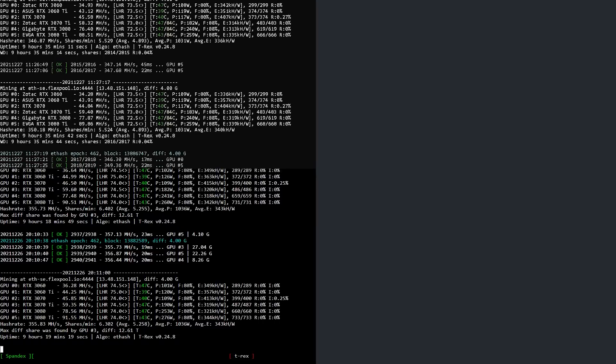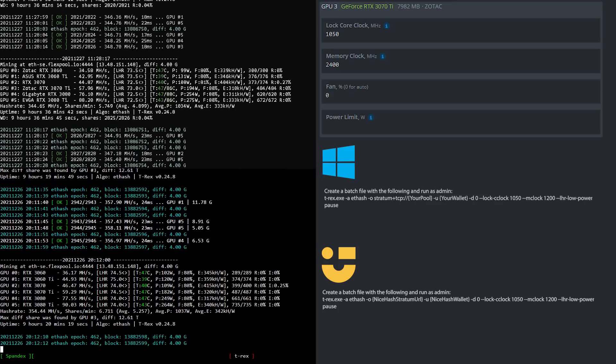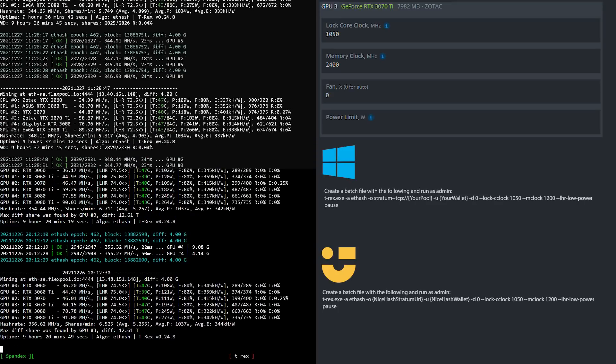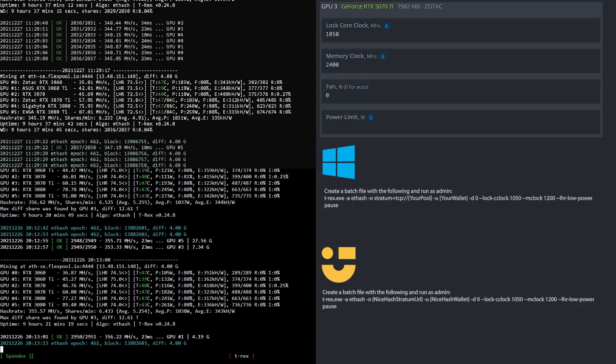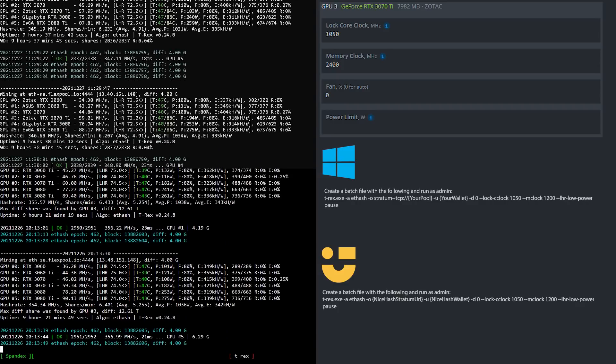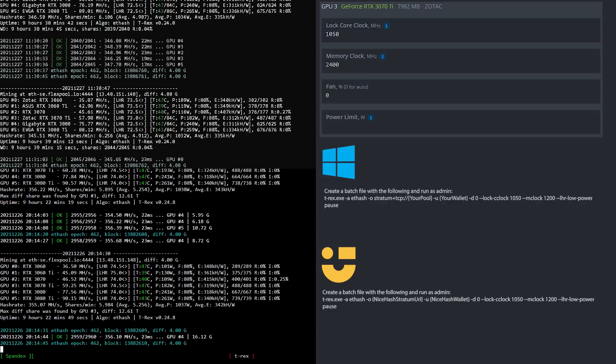Let's have a look at the overclock settings for the RTX 3070 Ti mining Ethereum. I locked the core clock to 1500 in HiveOS, which is 1700 in Windows. If you use Windows or NiceHash in Windows, feel free to create batch files based upon what you see here.